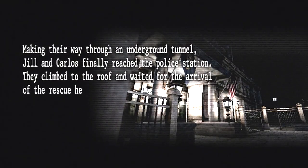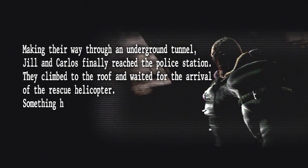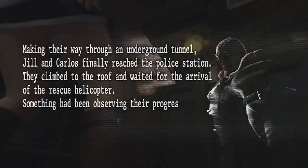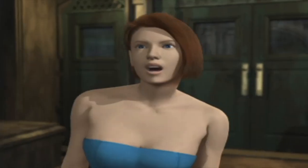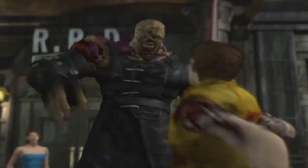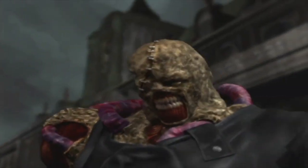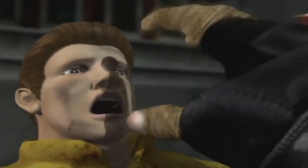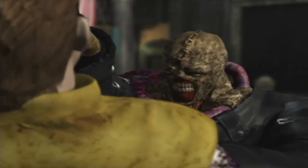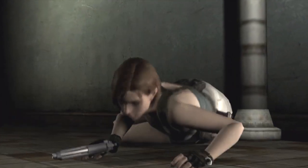We play as both Jill or Carlos as we make our way towards the RPD station, fighting through the many monsters that lurk the city. But instead of having the iconic cutscene from the original Resident Evil 3 where we see both Jill and Brad ambushed by Nemesis, we instead get a quick entrance from the tyrant as he breaks through the ceiling, making his debut here in Umbrella Chronicles.